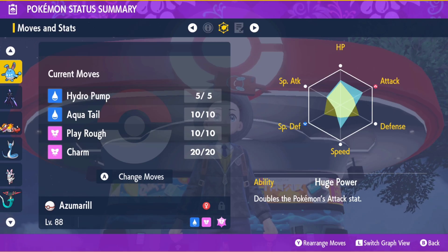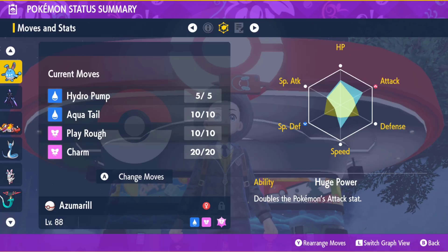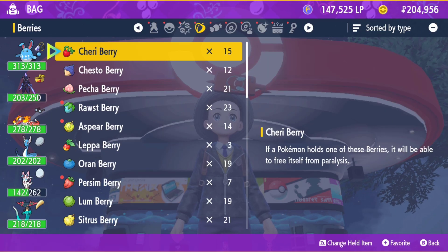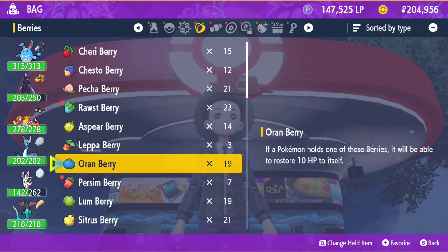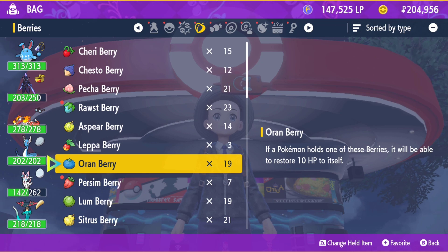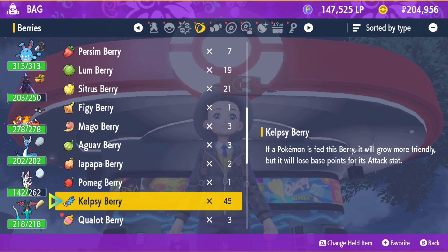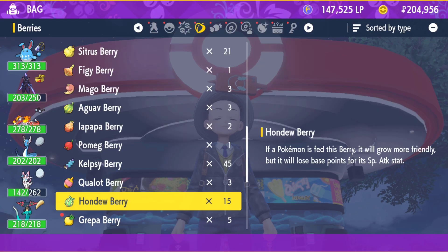The first thing we need to note is that my EVs for this Azumarill are maxed out. You can hit L on the stat screen and it will show you your EVs. If the EVs show as blue, that means they are maxed out and you're going to have to use berries to lower them so you can correct them. If they're still yellow, that means you still have room for improvement and you can just use items to raise their EVs.